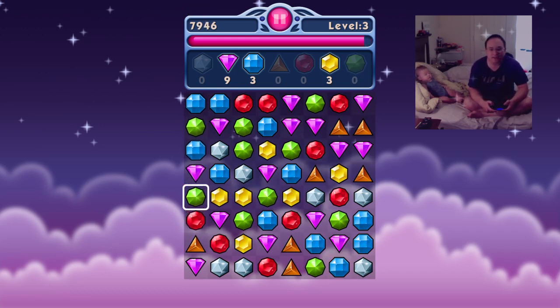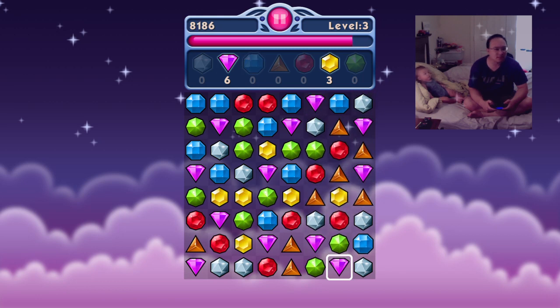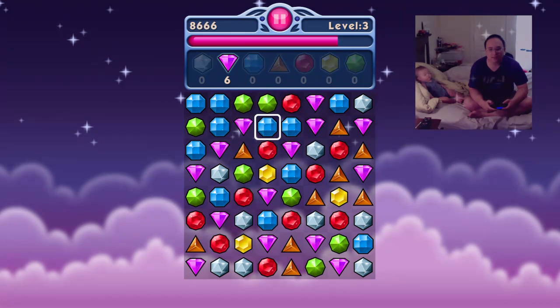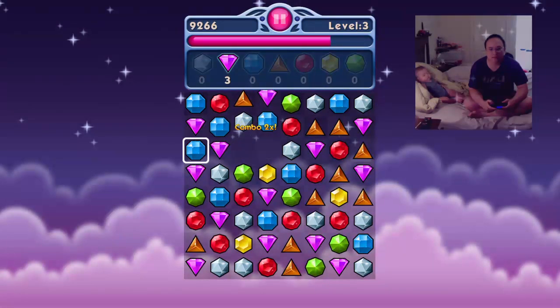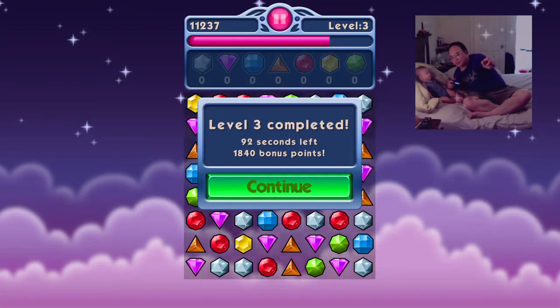A couple greens here. Look — this pink one. The blues. I see the yellows over here line up. Green. Blue. Green. Blue, green, pink. Blue. Oh, that was quick. I did it very well. That level three was almost perfect.